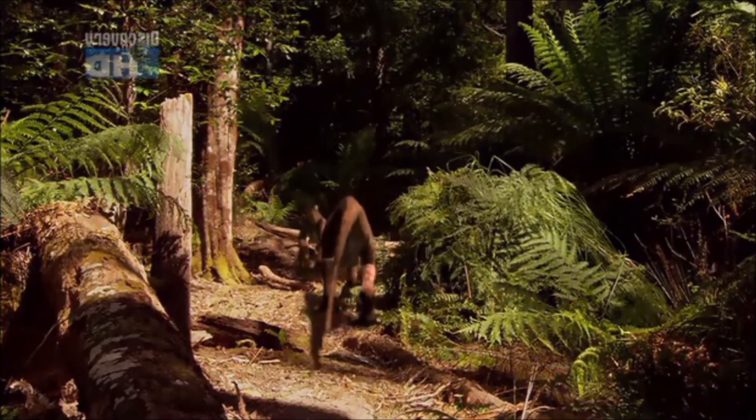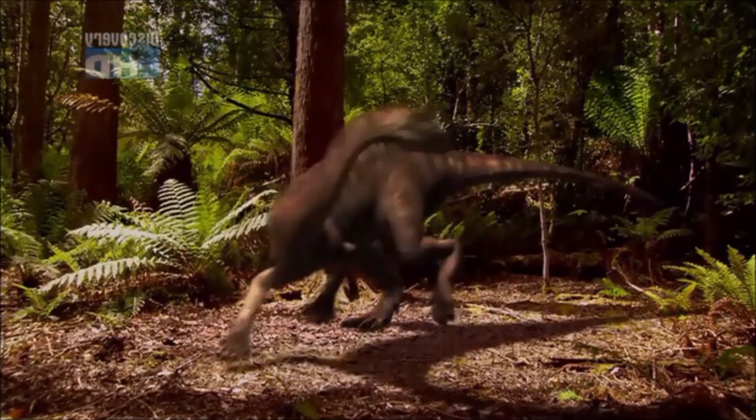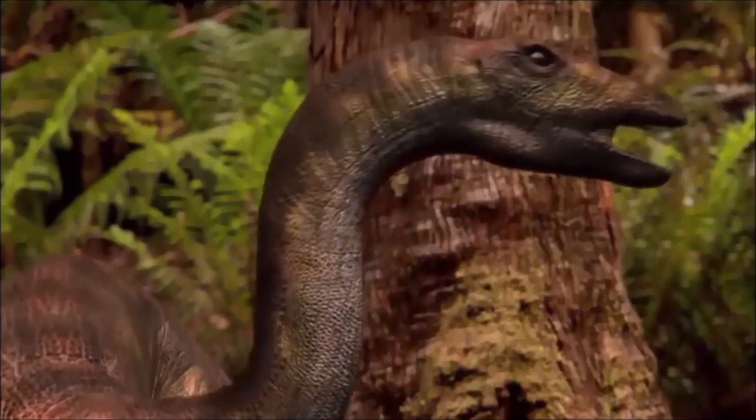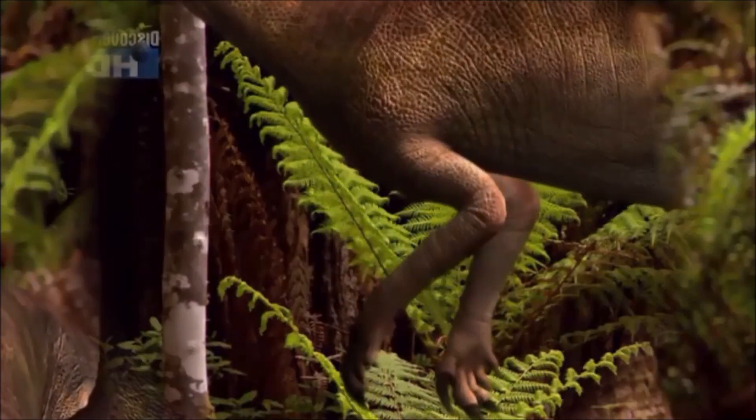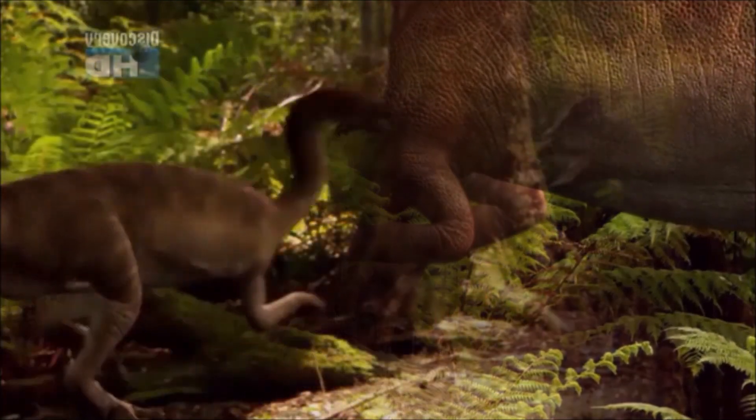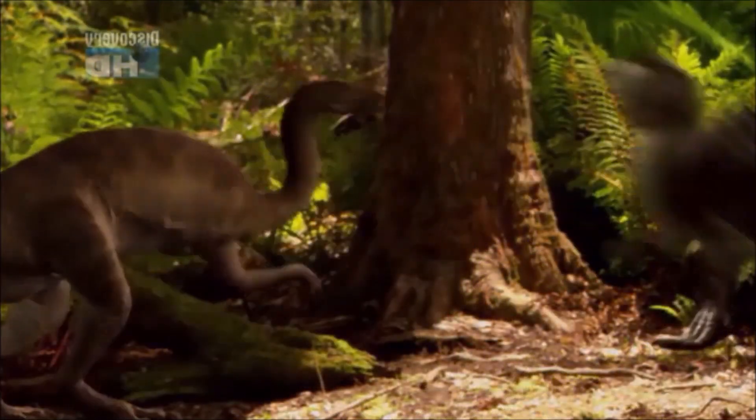As a facultative biped, Anchisaurus had to have multipurpose front legs. As hands, they could be turned inwards and be used for grasping. It had a simple reversible first finger, similar to a thumb. This unspecialized design is typical of the early dinosaurs.